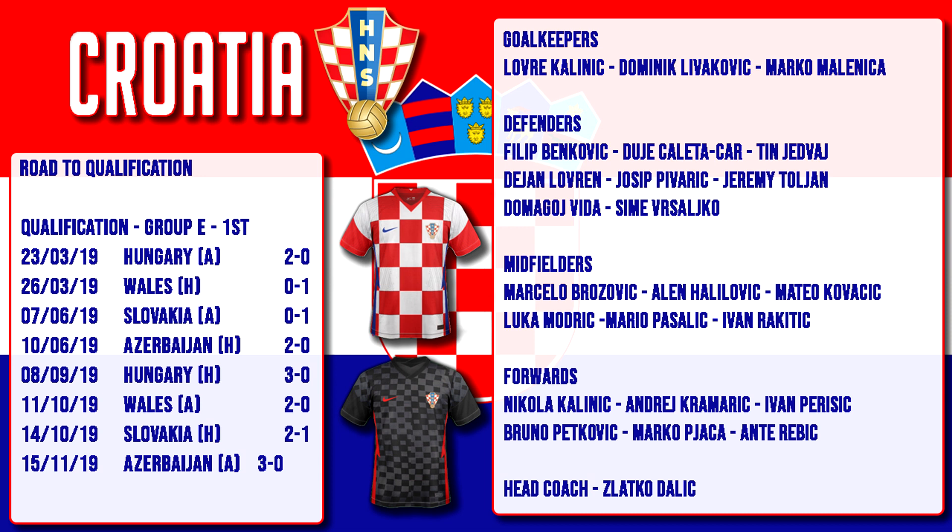A very strong midfield for Croatia. Six forwards in the form of Nikola Kalinic of Roma, Andrei Kramaric of Hoffenheim, Ivan Perisic of Bayern, Bruna Petkovic, Marco Piaka of Anderlecht, and Ante Rebic of AC Milan. A strong Croatia squad — you'd think they'd be looking to win this group despite having no games in Croatia. That midfield looks very strong. Croatia will definitely be a dark horse for this tournament after their runners-up finish in the World Cup.